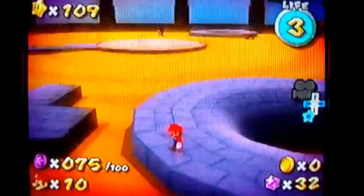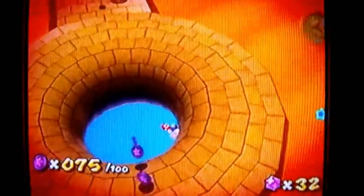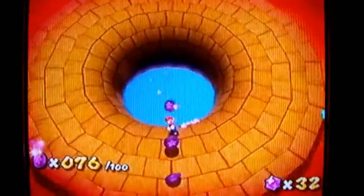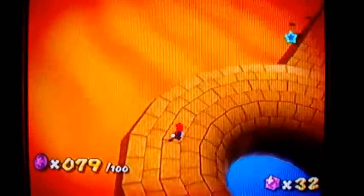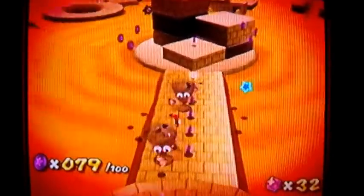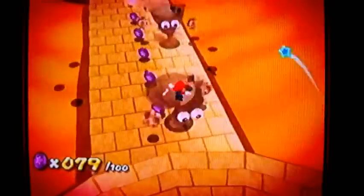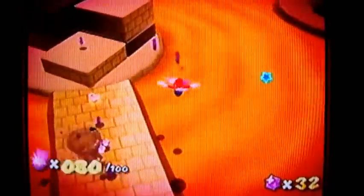Is there any more? No, I don't see any more. Flip around, camera — I don't want to walk myself into the quicksand right now. I've gone too far to die. Alright, 79 coins. These little twisters here have floating debris in them, so you don't want to get touched by those spiky balls that are floating around in them.